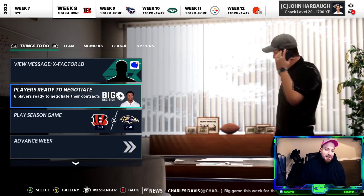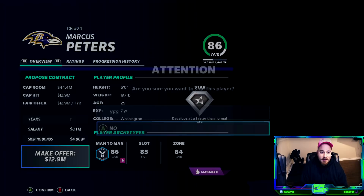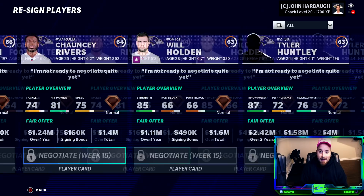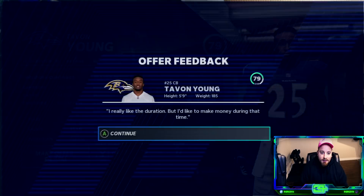Coming out of the bye, it's time to rip the band-aid off — Lamar Jackson, 263 million dollars over seven years. Done, not thinking about it twice. Marcus Peters re-signed on a one year deal. Hollywood Brown has been solid — better now that JuJu has taken some pressure off. We extend Hollywood Brown. Williams and Tavon Young we'll have to pick and choose — we'll get Hollywood Brown locked up and that'll be about it.